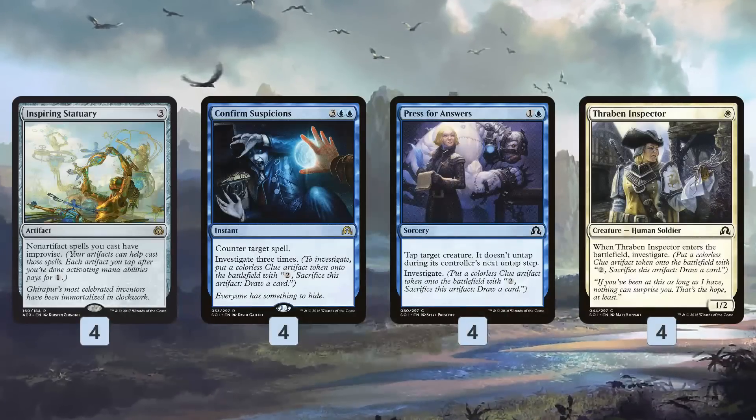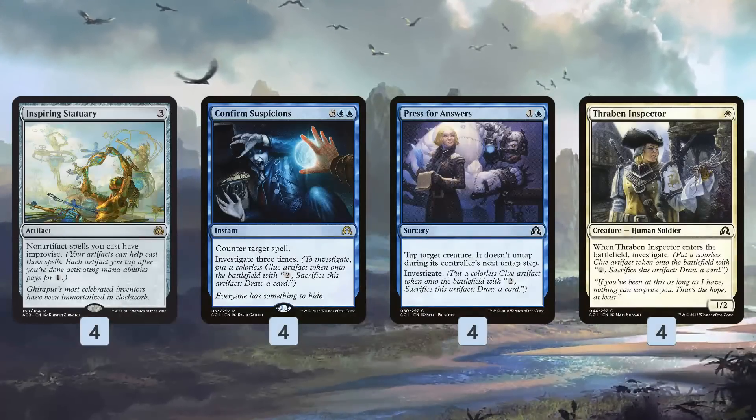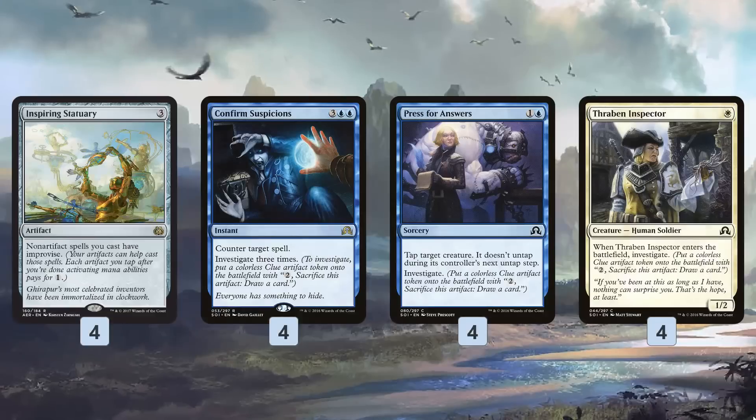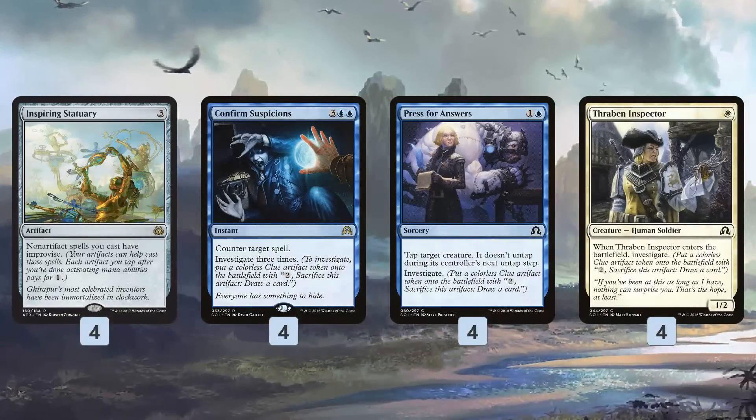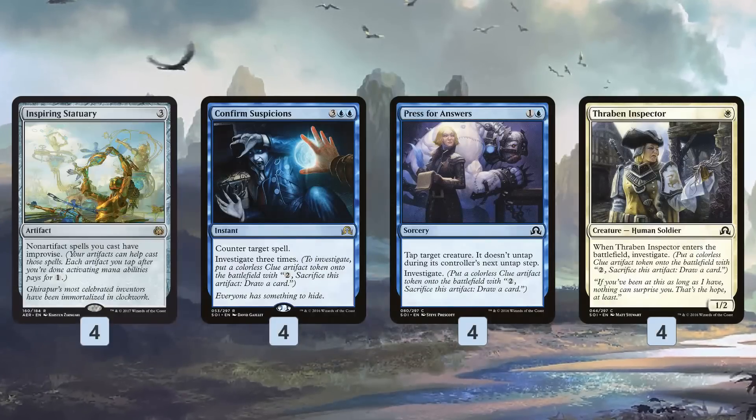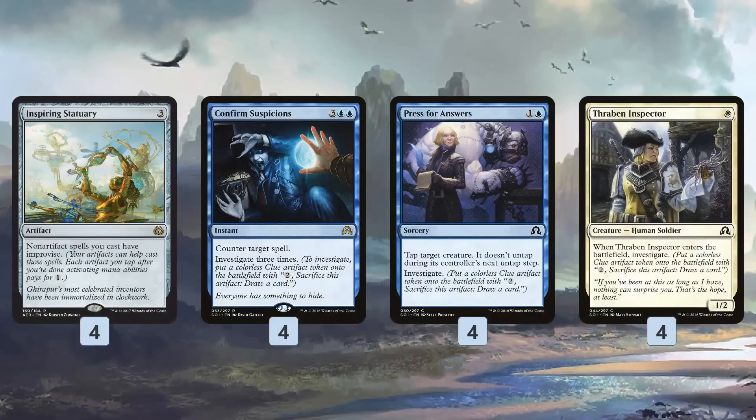We can likely cast Confirm Suspicions for just two blue mana — kind of like a Counterspell, or even closer to a Mana Drain. The cool thing about clues is they don't need to tap to sacrifice, so we can tap them for mana and still sacrifice them to draw a card if we want.